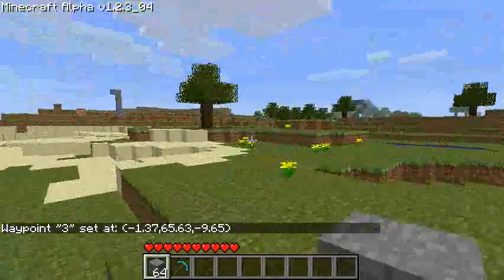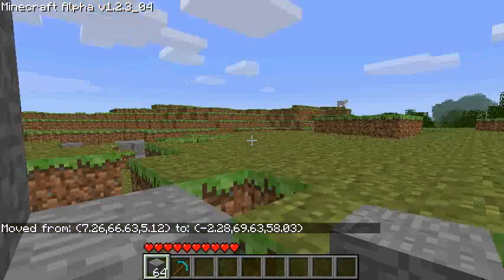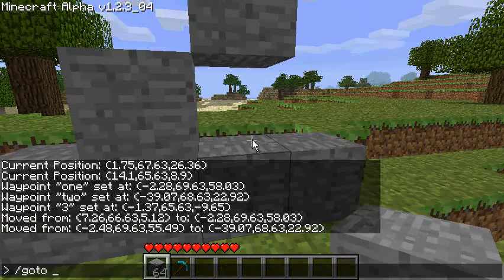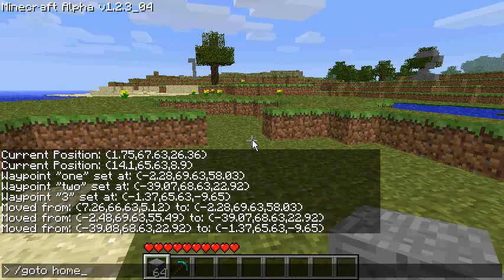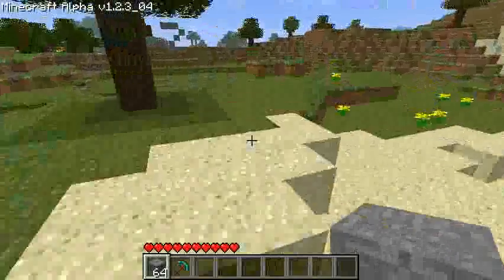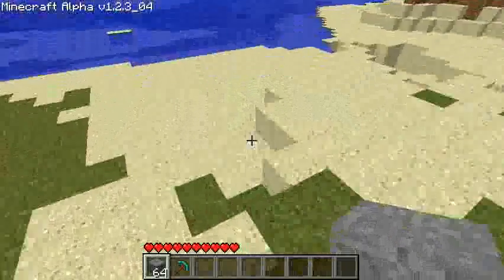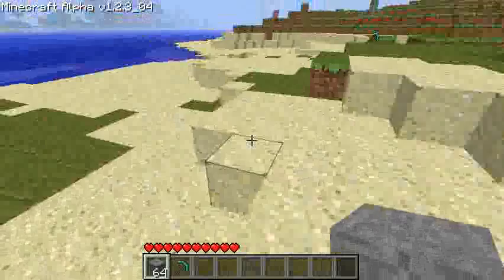So if I walk over here, to go to a waypoint you type 'goto' and then the string name. Anything after 'goto' is interpreted as a string. So it goes to one, it goes to two, go to three — see how quick this is. All the waypoints will be saved to file as well. They're saved to the level.dat. The level.dat will still work on unmodded clients — that's fine, it won't cause a problem, it won't corrupt it or anything. It uses all the same files that it usually uses.